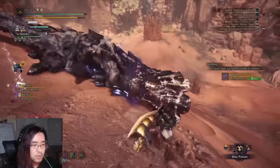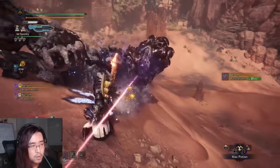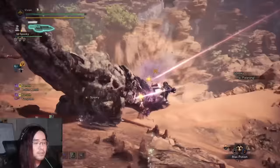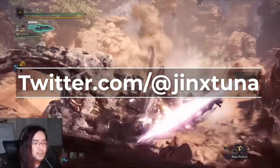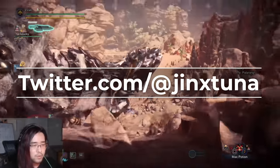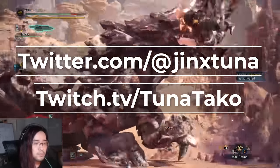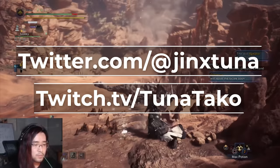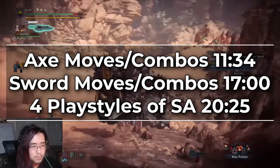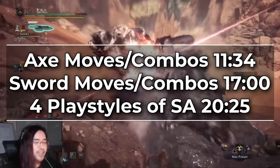This is not going to be a full play guide or combo guide for Switchaxe, although I will refer to a lot of the bread and butter combos and playstyles to contextualize what I'm talking about. This is going to be quite a long rant, so just a quick reminder: we have a Twitter, Tuna has been at TwitchCon, and he streams almost every day at twitch.tv/tunataco. Following us is one of the best ways to support us for free. Timestamps are on screen if you want to skip ahead.